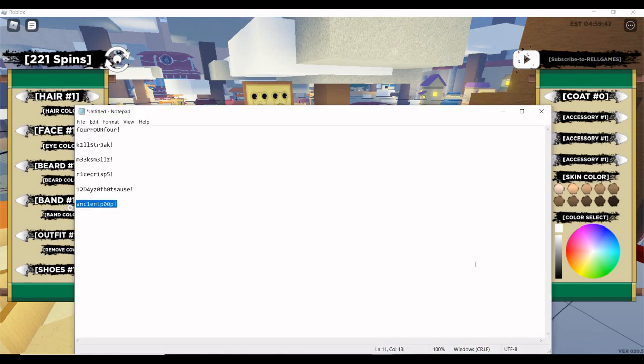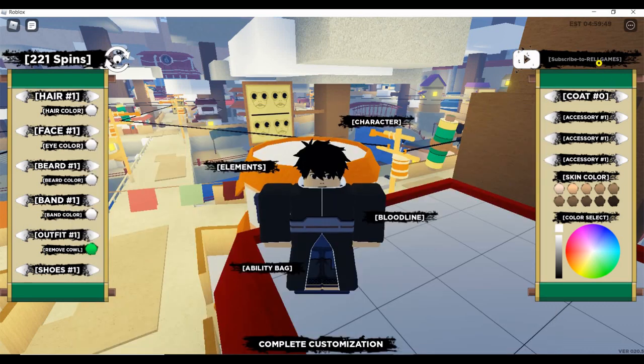The last code is: lowercase a, lowercase c, number 1, lowercase e, lowercase n, lowercase t, lowercase p, then two zeros (not O's), and an exclamation mark. Enter that for another 20 spins. Those are the six new codes — they all work right now and give you over 100 spins total. If you enjoyed this video, like and subscribe, and I'll see you guys next time.